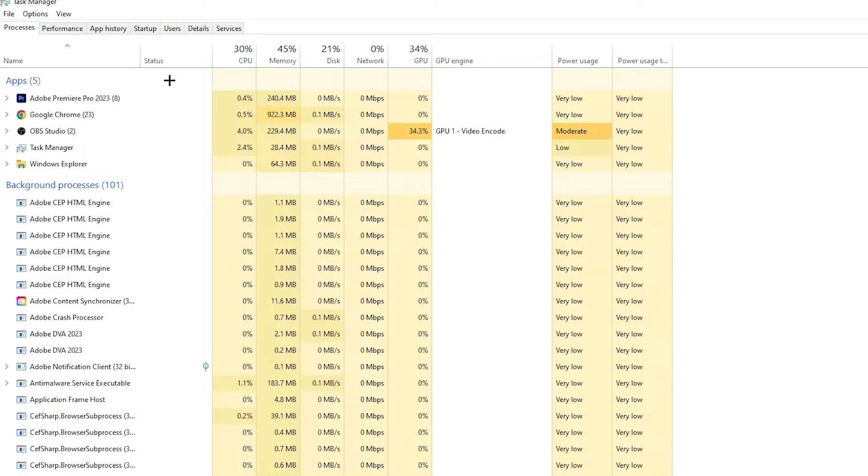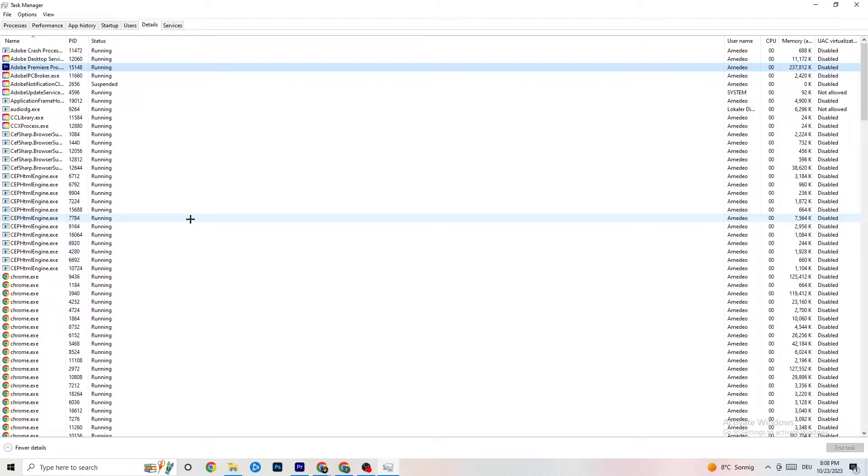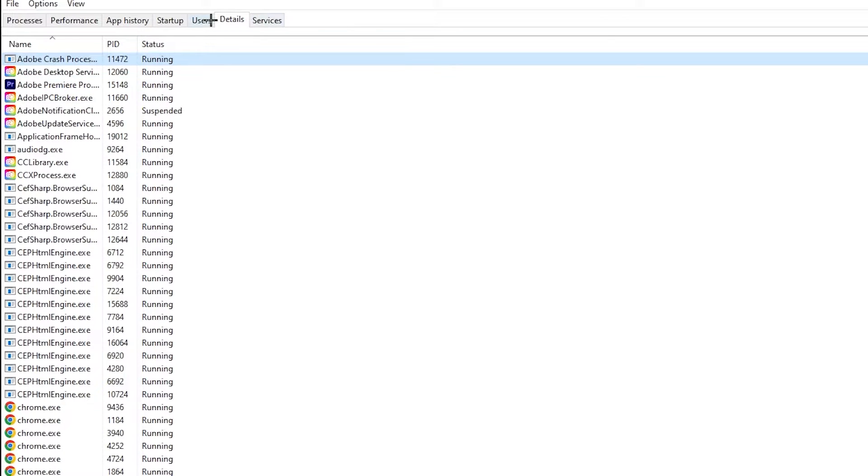Repeat that for every program showing high usage — highlighted in dark yellow or red. Next, go to the 'Details' tab in the top left corner. Find your game in the list, right-click it, and click 'Set Priority.' Change it from Normal to 'High' or 'Real Time' — try both and see which works better. Hit Apply and exit.